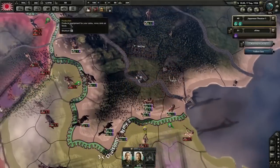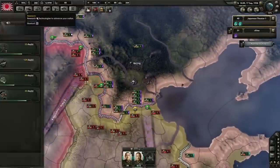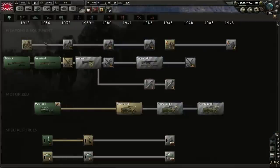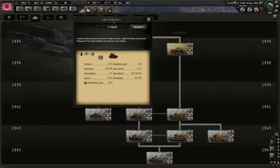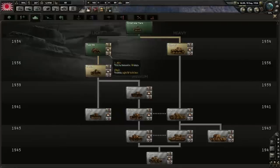Hearts of Iron 4 is presented in an intuitive way, with systems that provide you with clear choices. And in my opinion, it does all this without sacrificing the incredible depth that we've come to expect from a Paradox grand strategy game. Okay, with that out of the way, let's jump into it.